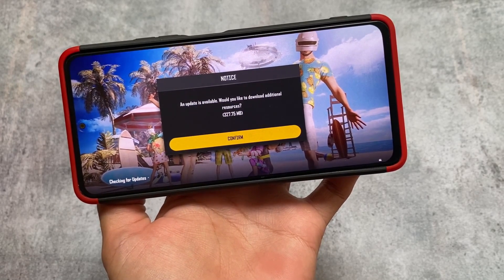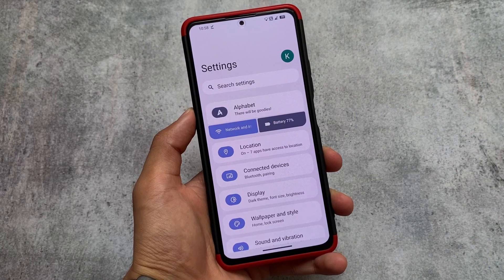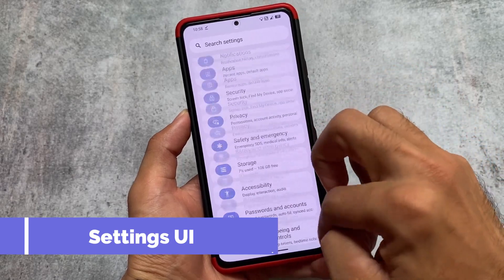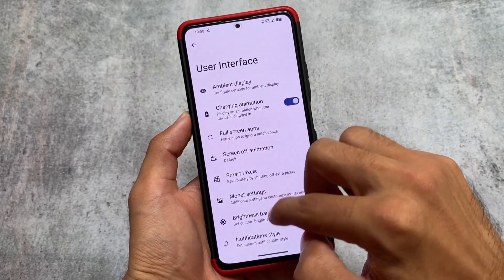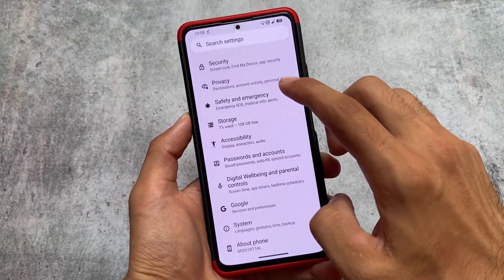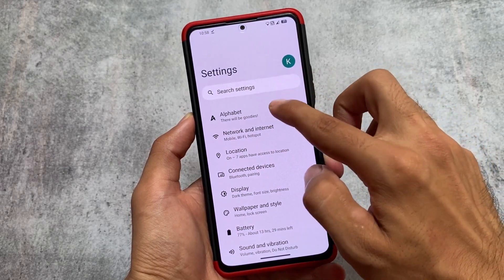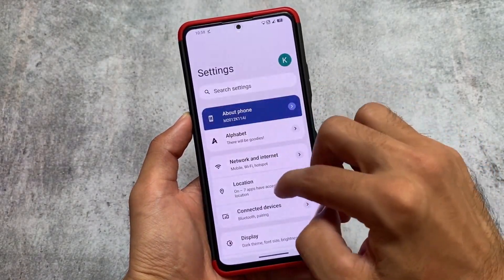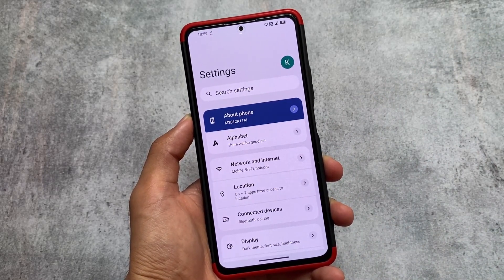This custom ROM brings you this feature and it's super amazing. I'm not sure which other custom ROM has this — it might be available in others too, but I found it in Alpha Droid while making this video. Moving on to the Settings UI, you can customize it very easily. There are three styles available: the AOSP stock style, the default one, and the Dot OS style, which you can implement easily.